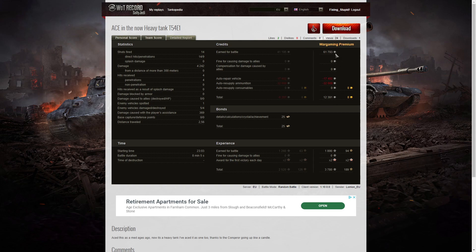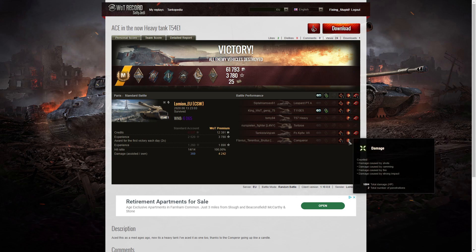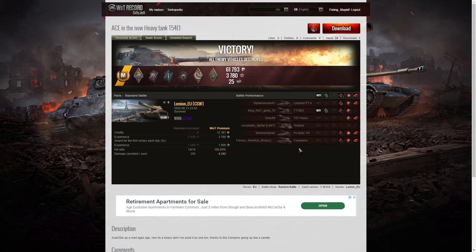On a premium account he earned 61,793 credits from that game, and after repair and ammunition — he did use some premium ammo — he ended up with a profit of 12,391 credits. Without a premium account he would have made a loss. He got 25 bonds from the battle and 1,890 XP times two for the first victory, giving 3,780 experience points altogether. That second shot on the Conqueror was dead square — I think it went right through the ammo rack and blew the thing to pieces. I thought he was going to have to unload the whole magazine into the Conqueror before getting the kill, but it shows 1,804 total; the first shot connected as well, but 1,400 hit points from one shot was very nice indeed — very satisfying.